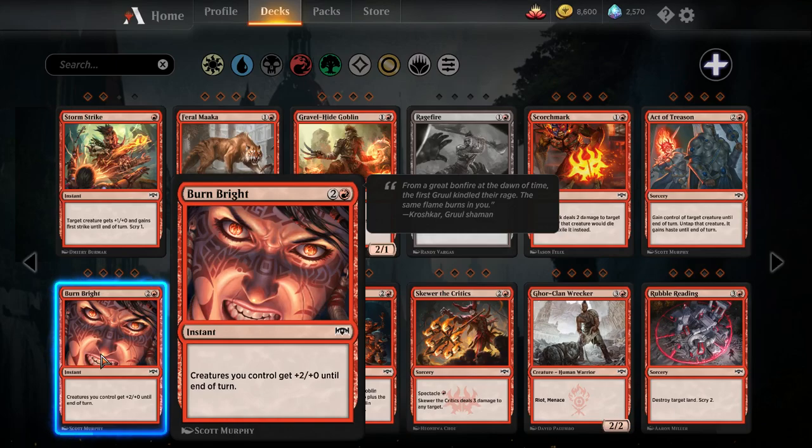Burn Bright — this is a strict upgrade over Trumpet Blast. One red, two colorless instant: creatures you control get plus two plus zero until end of turn. Trumpet Blast did the same but said attacking creatures, so if you cast it on defense it would give their creatures plus two plus zero — a little embarrassing. Burn Bright you can use on defense. Very solid card, will probably just replace Trumpet Blast in the decks that were already playing it.